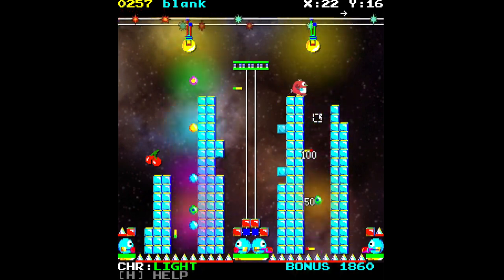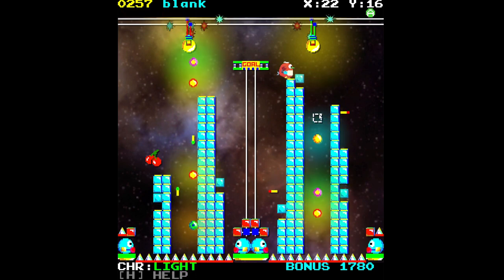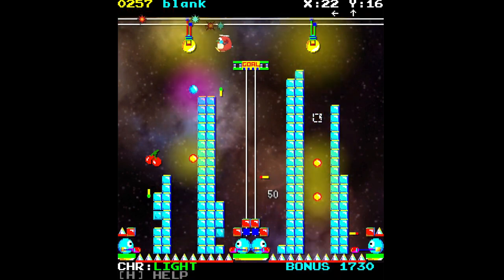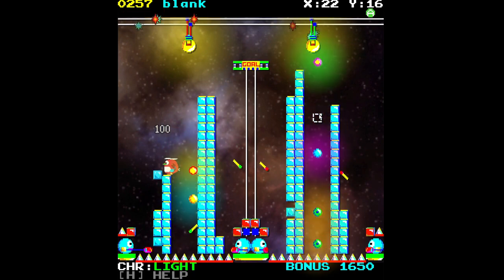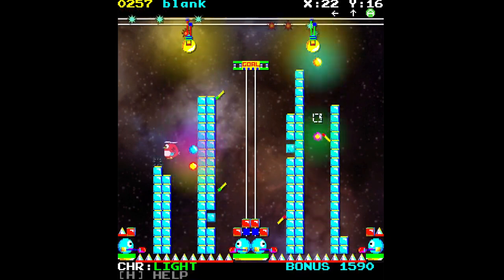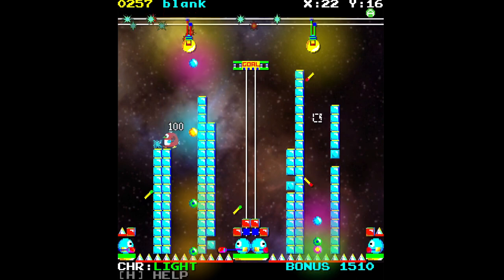One thing to note: the sparks across the top of the screen are visual indicators that show you when the bulb is going to fire. It's a very handy feature, but if it's too distracting you can disable it. I usually leave it on because it makes things a little bit easier to track.